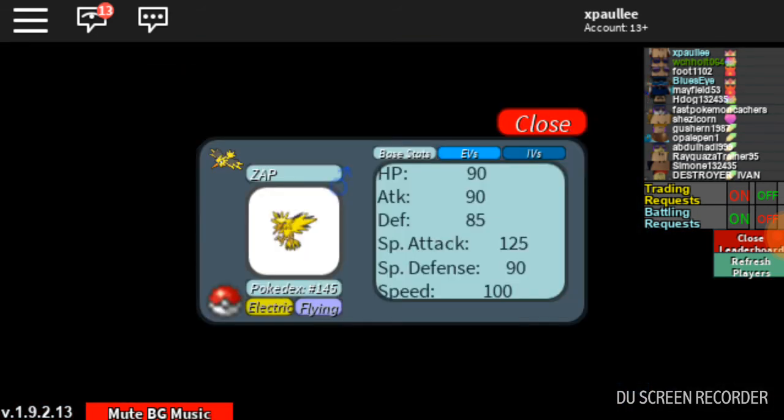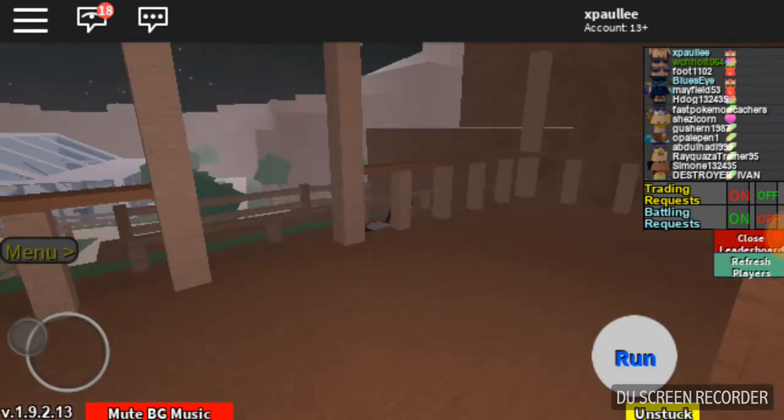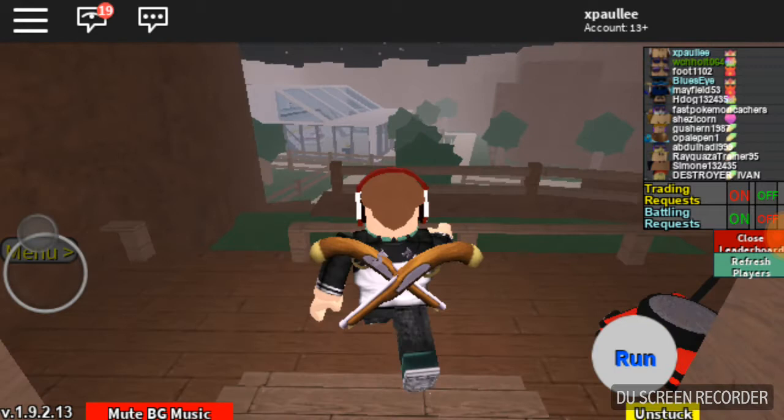So let's check the Zepthos out. Base stats — you can just check it out. It has 4 EVs in defense, 252 in speed, and 252 in special attack. Definitely better than Articuno. Obviously it has max IVs in every single stat.